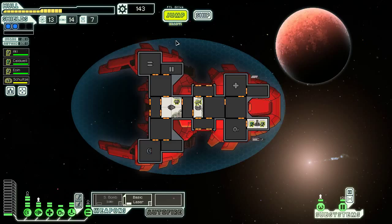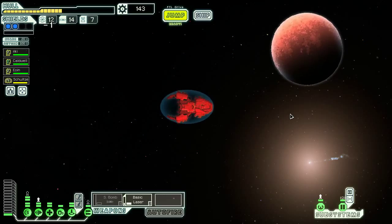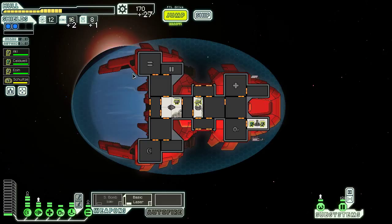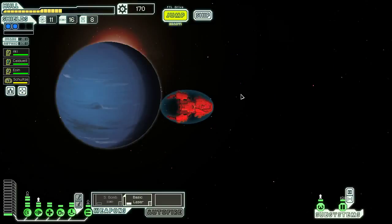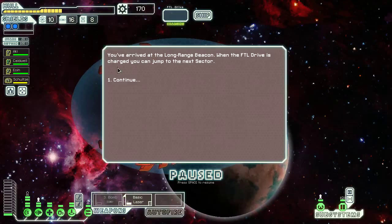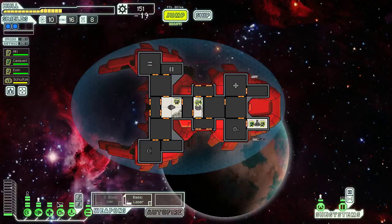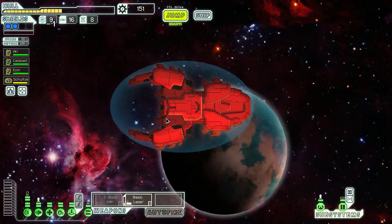We'll make our way to the exit, and with 170 scrap, there's no excuse for me to not upgrade. I have to. And even though we don't have better weapons, I should upgrade our weapon system just to get the capacity. Upgrade the teleporter again. Upgrade oxygen for 19 scrap — it's pretty cheap, so I'll take it even though it's not very useful. And we'll go to the Zoltan homeworlds. Maybe should have gotten Engie, because Engie are weaker, but Zoltan are pretty squishy too.